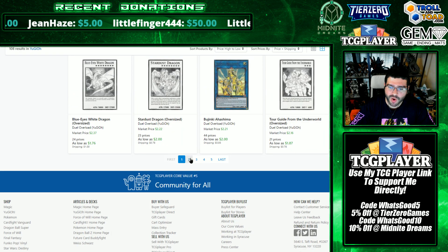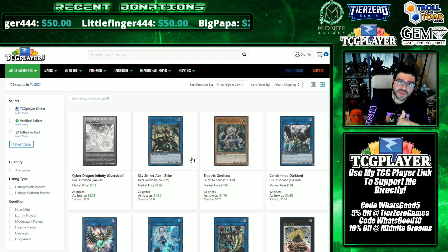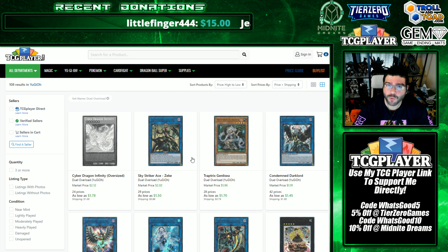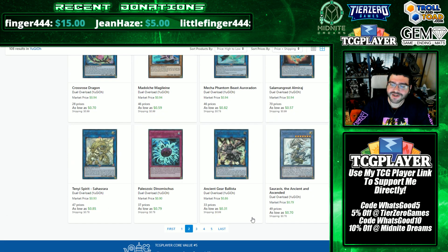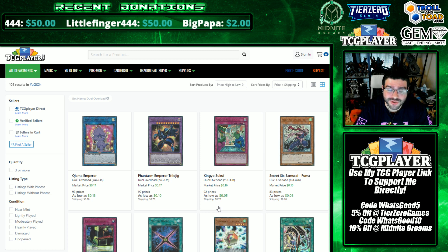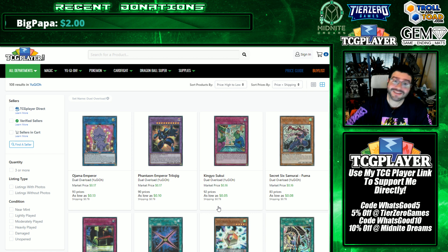That's the entire set breakdown of Duel Overload — my personal calls for penny stocks, what I would go for, and my reasoning. When I approach a set like this, I try to break even and then be a little greedy with my keeps. In a hypothetical big-spend position, I'd try to profit around four grand and then play really greedily with my keeps. Going into Eternity Code is going to be huge — one of the best core sets of all time. Crush Card is also looming. Keep in mind the window: unlimited printing is coming sometime soon.